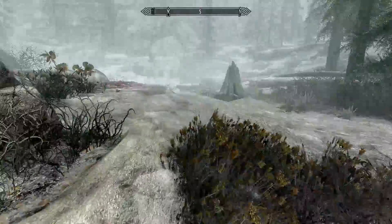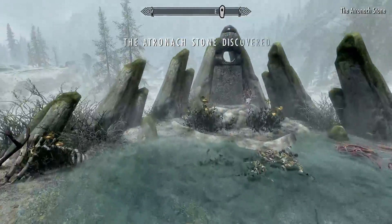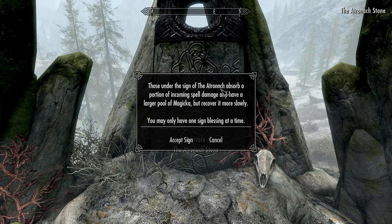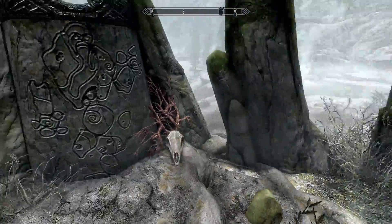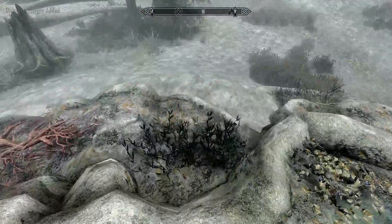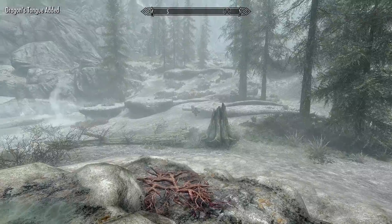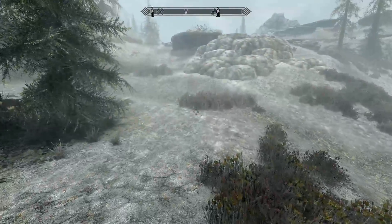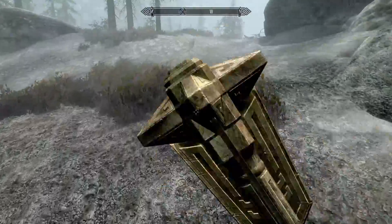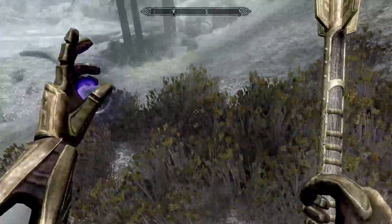There's an Atronach Stone — it absorbs incoming spell damage and gives a larger Magicka pool but it recovers more slowly. We don't want that; we still want our Lord Stone active. Better not be another dragon coming. There's a bear over there — we're going to steer clear. Let's cast out Flame Girl just to keep him distracted.